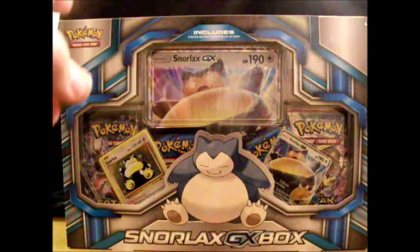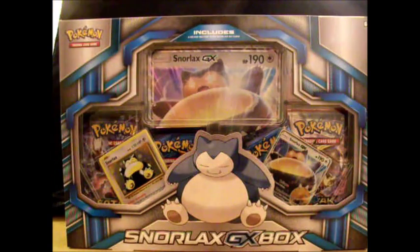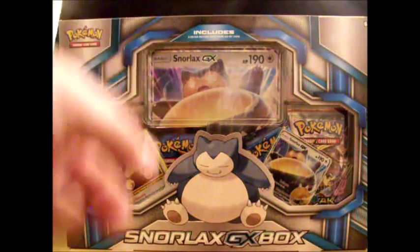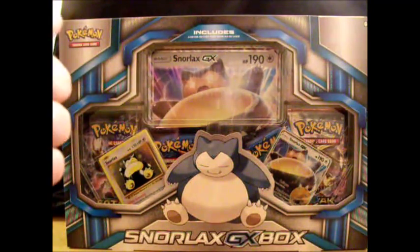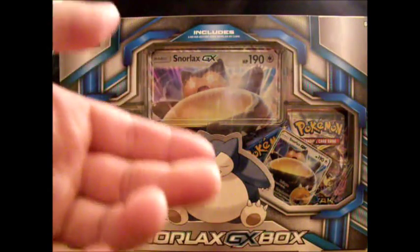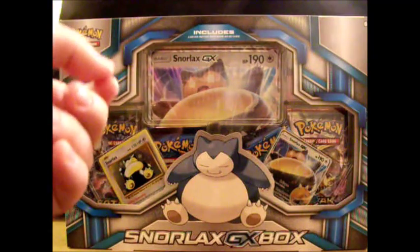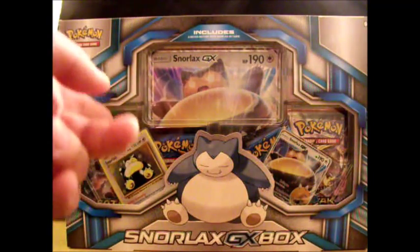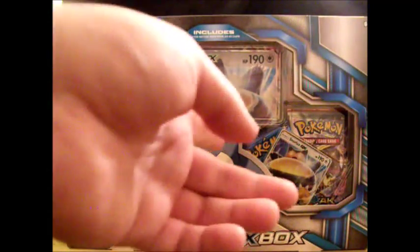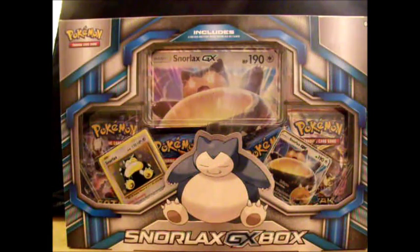The Alola set for Sun and Moon will be dropping in February, so they've released a few teasers for that set. They released the Solgaleo and Lunala premium collection boxes — one for each legendary Pokémon — with an oversized GX card, a pin, a Kyoto figure for the legendary, and three promo cards for the starters. The other teaser product is this Snorlax box.